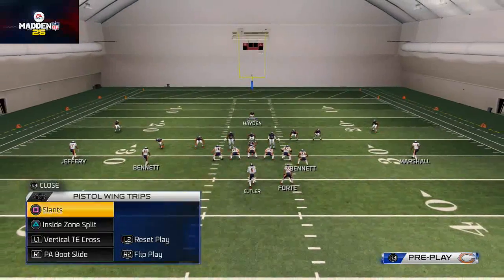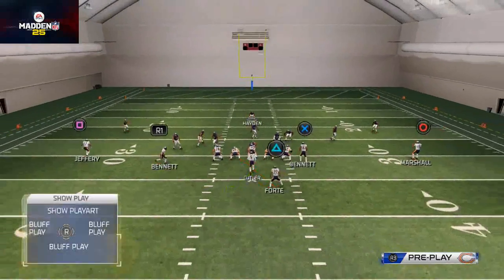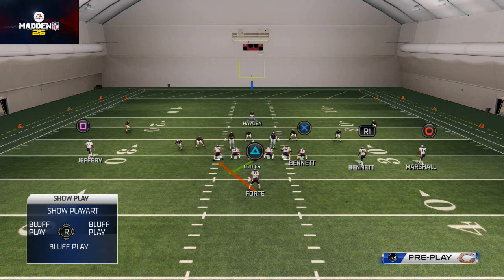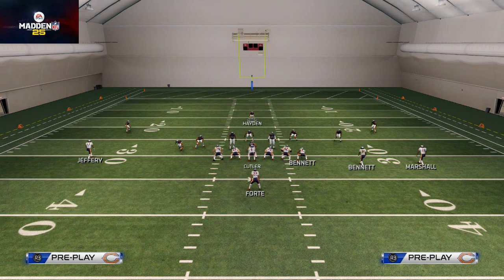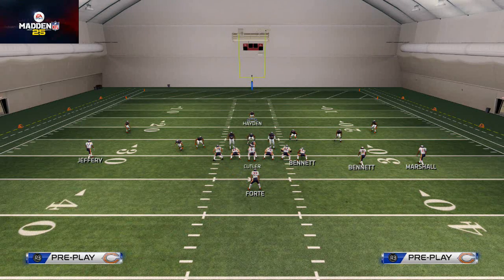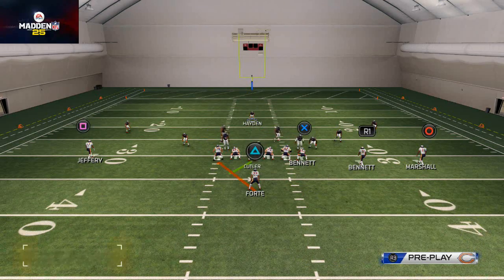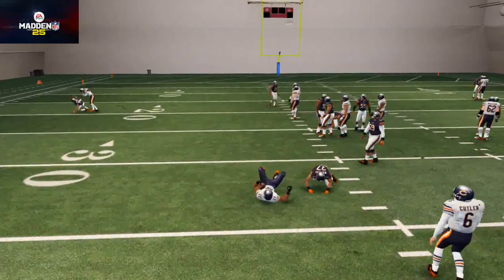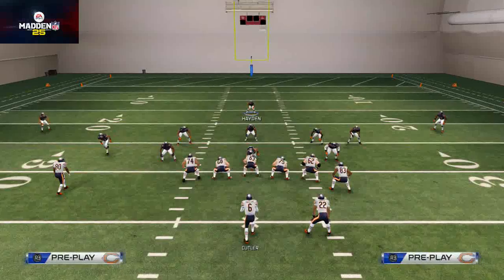Now let's talk about the fake playmaker. Say you're running zone weak and you want to fake your opponent into thinking you're running to the right side. You fake playmaker by playmaking to the side you want to run. So say I want to run off the left side — it's already going left — I'm going to fake playmaker by playmaking to the left. It doesn't change anything, but my quarterback does the same animation, so the defender shifts everybody to the right and now I run off the left side.